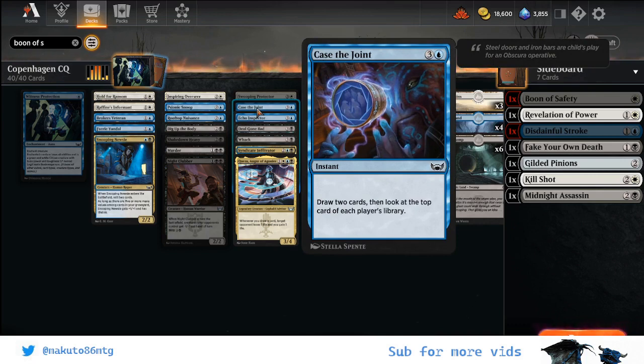Then Case the Joint — I love this type of card. I like grindy decks and when I see a card that says draw two or draw three, no matter the cost, I will include it in my sealed decks. In this case the look at the top two cards of each player's library was really relevant because I was always casting it very late in the game when we had one or two cards in hand and the opponent maybe had one card or was bluffing lands. When I look at the top and see they have nothing or have something, I can plan my play — sometimes making very aggressive attacks thanks to what I see with Case the Joint.